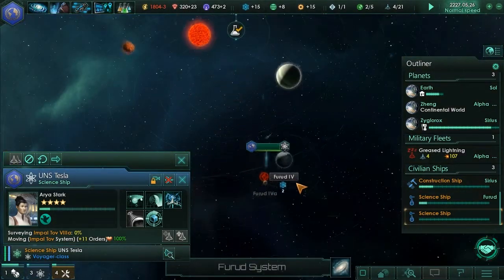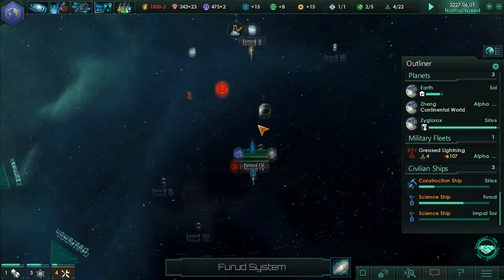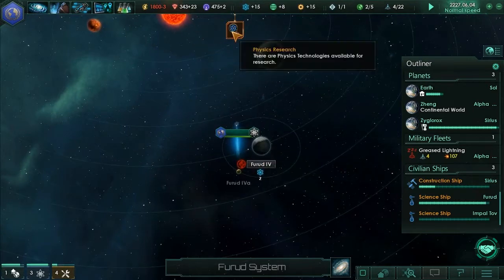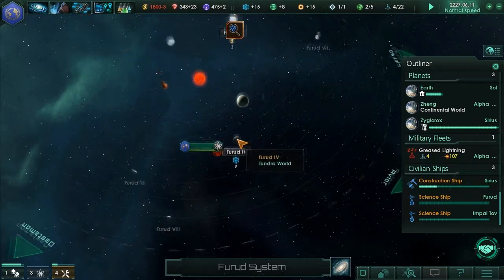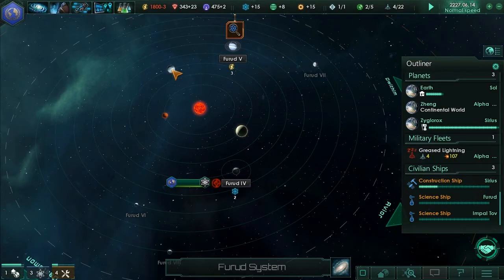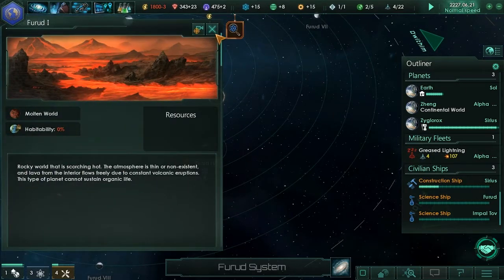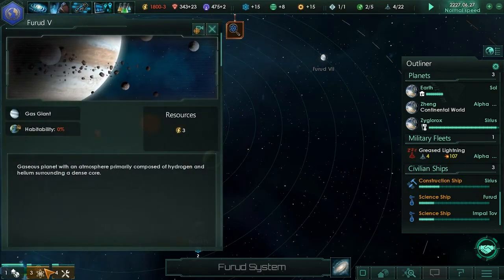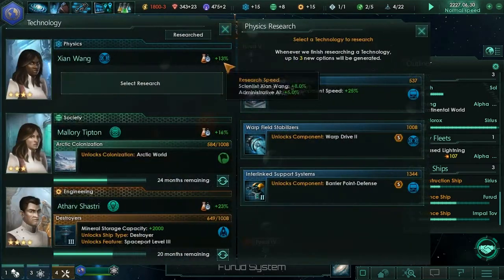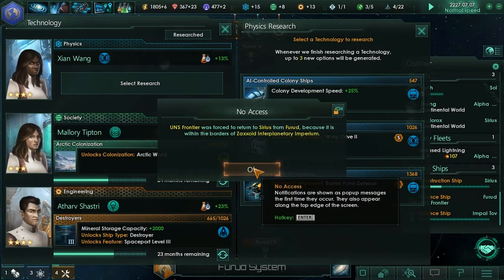Where is that? Is this here? We could probably actually observe these dudes. Where were they - was it on here? On Thurid Five. This is Thurid Two, four - wait, this is four. Where the hell is five then? Is this five? No, that's one. It's three. Oh, five - really? It doesn't seem like there is any. Colony development speed plus 25%. The Unis Frontiers return to Xerios from Thurid because it's within the borders of the Zaxoid Interplanetary Imperium.